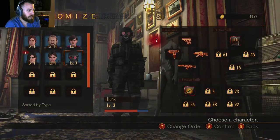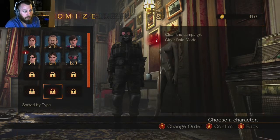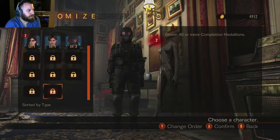There are several locked characters that you can get. Some require 2 in campaign, some require 20 more completion medallions, going through the struggle, going through the campaign, or clearing Raid Mode — things like that.